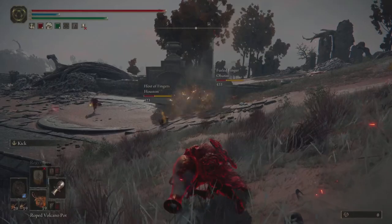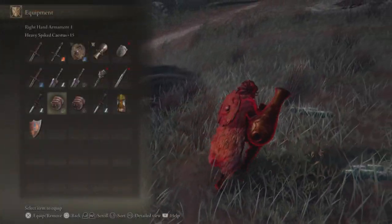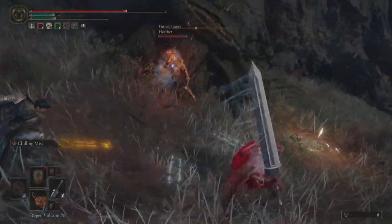The twin blades also have very low poise damage for their initial hits, but their later hits have more poise damage. So that was a factor there as well, and allowed me to get that crouch poke to finish both opponents at the same time.